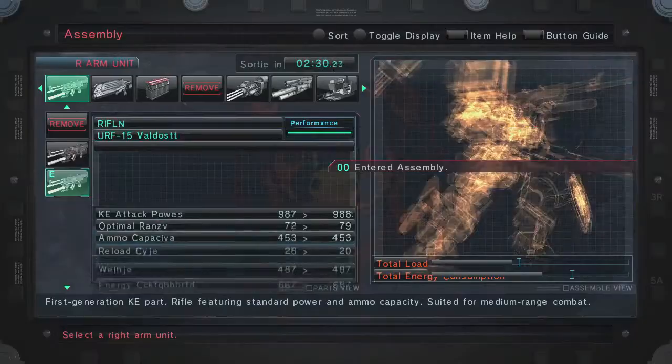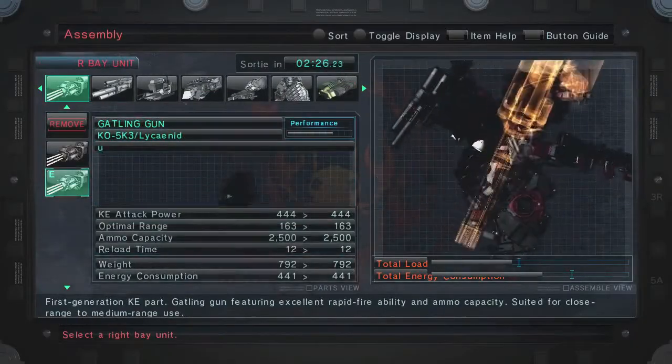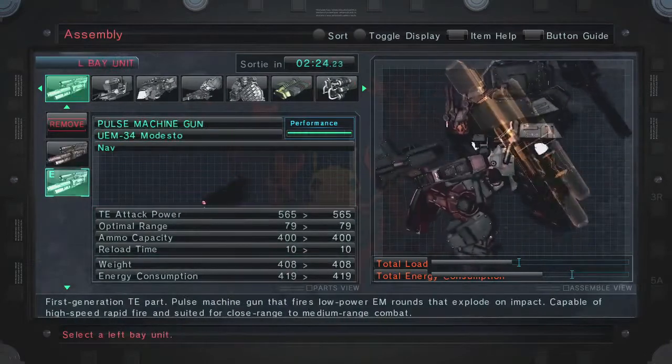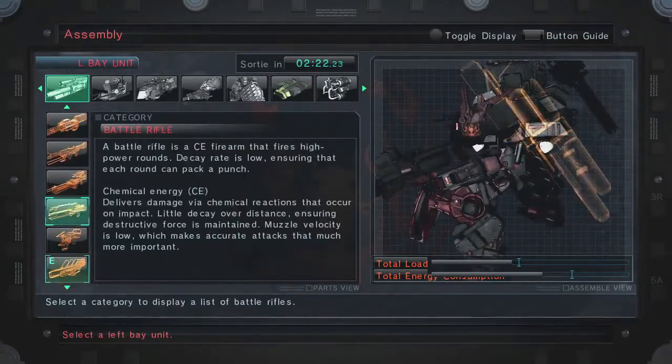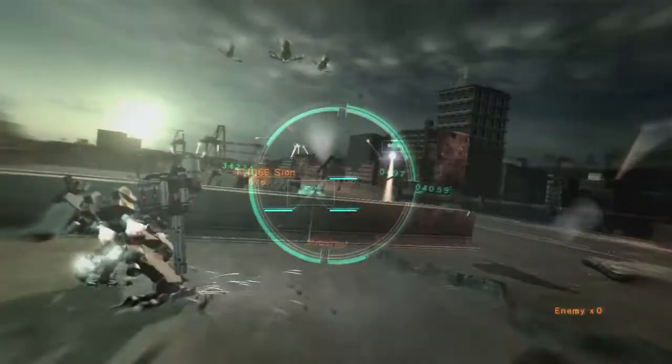You start as a pilot and you use these Armored Cores — in the world of Armored Core we call them ACs. You start off by being able to customize, really making it your own, choosing everything that you like with a selection of chemical, kinetic, or thermal type of energies.